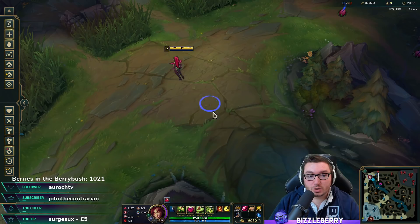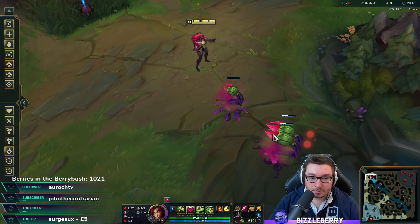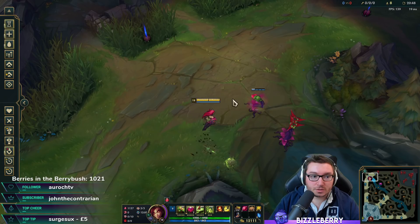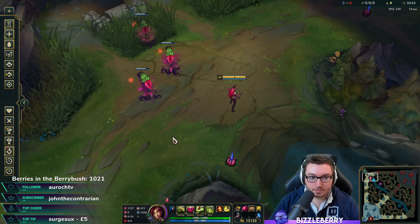Another chat question: can you do W during your ultimate like you can with E and Q? Yes — during your ultimate cast, you can spawn plants and they'll be buffed by it, just like normal. You can always start off with your ultimate cast and then do the spawning things you need to do afterward.